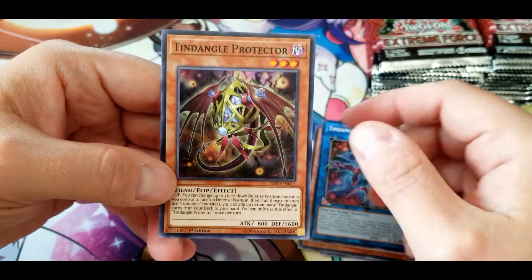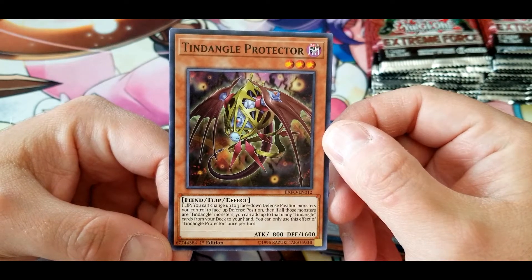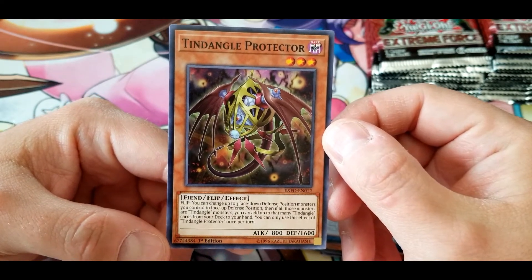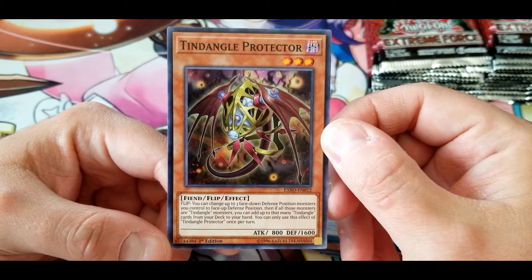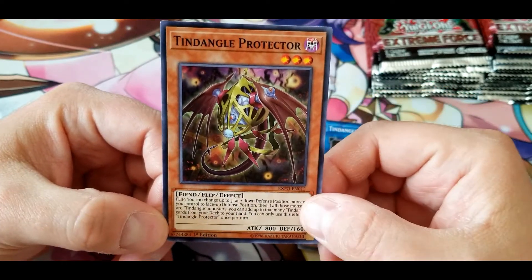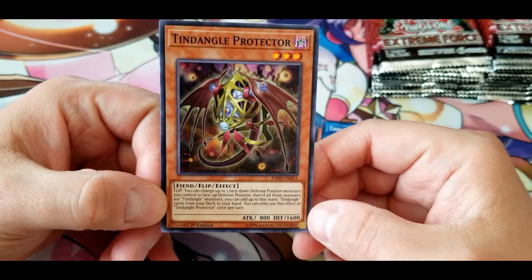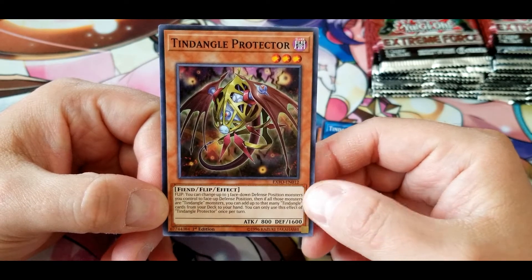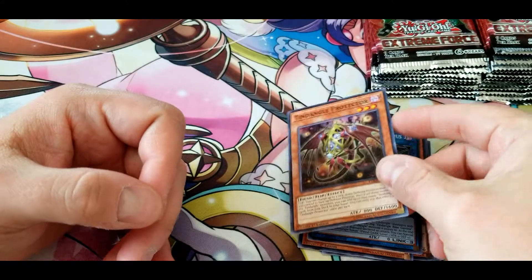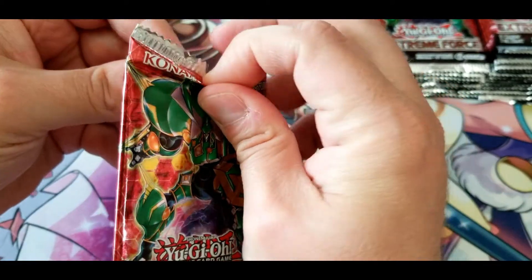Tindangle Protector: flip — you can change up to three face-down defense position monsters you control to face-up defense position. If all those monsters are Tindangle monsters, you can add up to that many Tindangle cards from your deck to your hand. You can only use this effect once per turn. Honestly not sure how I feel about this one — you have to flip it up and have three other face-down Tindangle monsters to get the bonus. Not the biggest fan, but it fits with the rest of them.